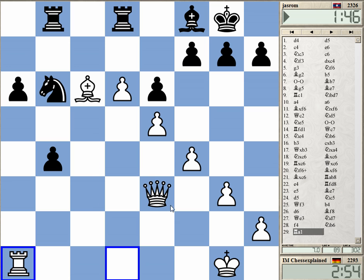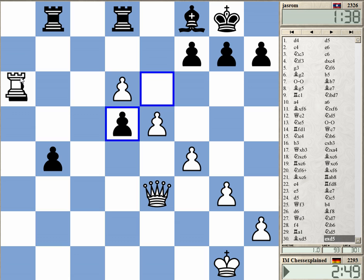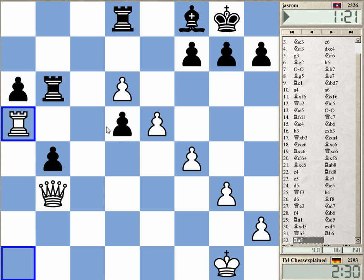Taking the a-pawn. Wait, if I take it: b3, rook b6, he can play b2. Okay, let's first block this and win the d-pawn without any big concession on the a-pawn. Rook a6 is my next move, and then I thought rook a5 — yeah, okay, growing the pawn.